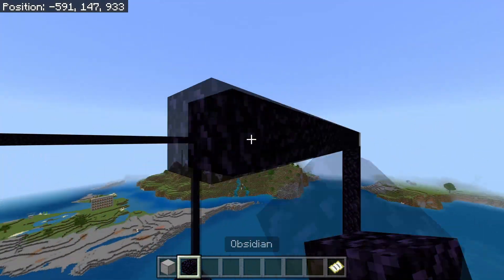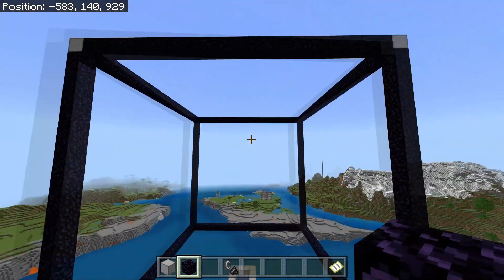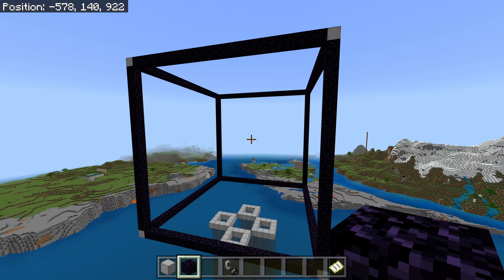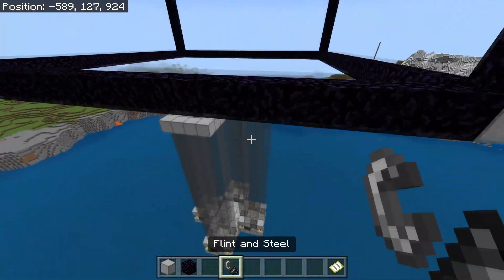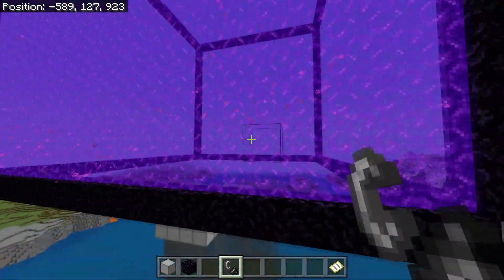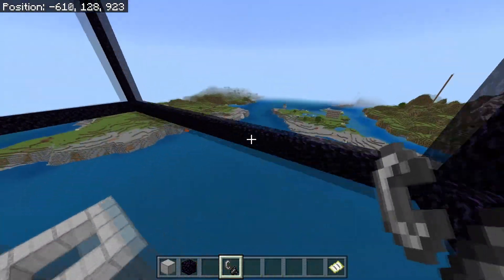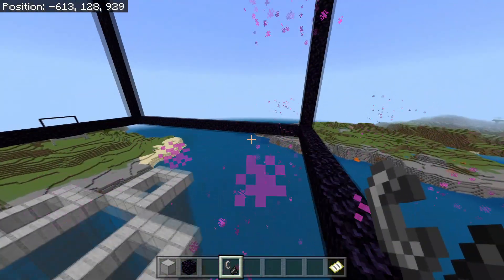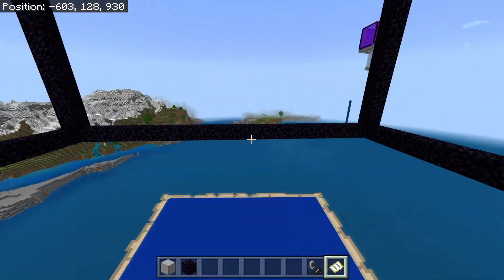I quickly want to say the reason we are building this in this size is because the biggest portal you can have for zombie pigmen to spawn is a 21 by 21. To make sure you have done this correctly, grab a flint and steel and try to light the portal. The portal should light if it's working. If it's too big the portal won't light, which means you will just have to count your blocks again.